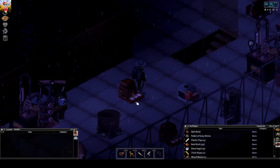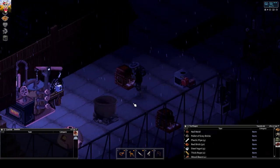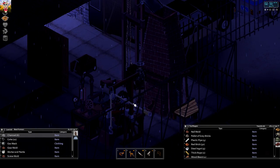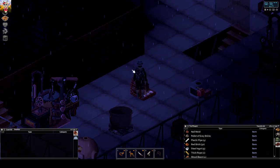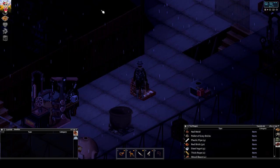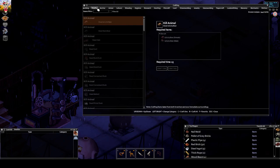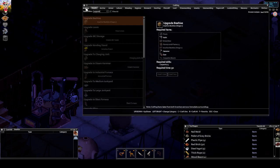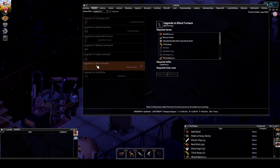In younger times the blast furnace was something completely different. I changed that now because I think what a smelter can do, the blast furnace should be able to do too. So I had the idea to upgrade these items. I've got an anchored smelter here with a container, and I say 'upgrade to blast furnace'.